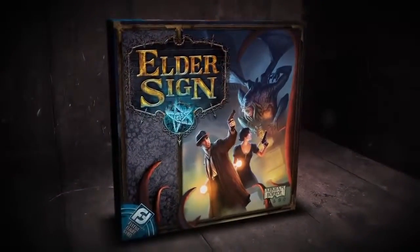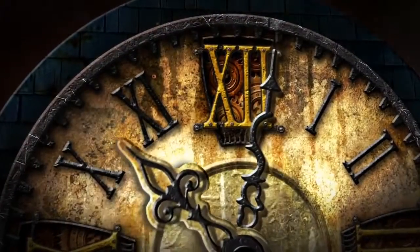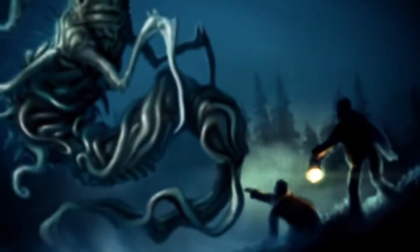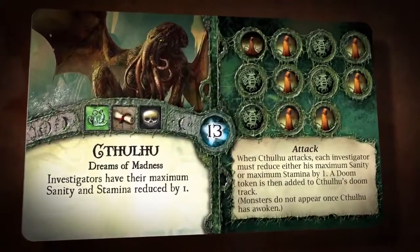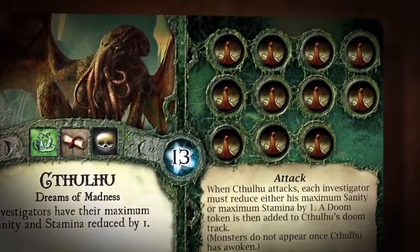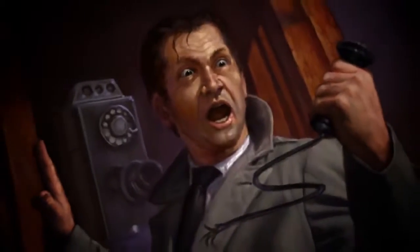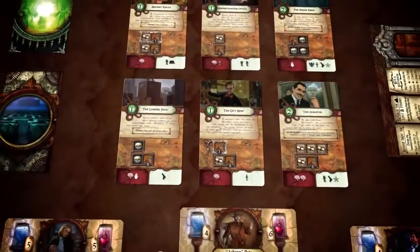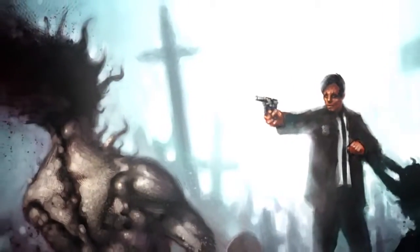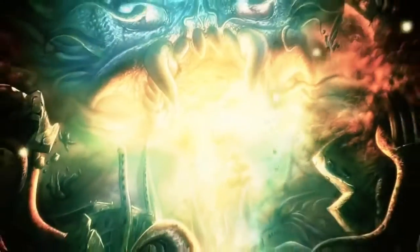There is no time to lose. The clock progresses inexorably forward, swallowing the hours until the great otherworldly horror emerges. Each time midnight strikes, there is a chance the Ancient One's power will spill more fully into this world. Monsters may appear and the doom track may progress. If the investigators fail to seal away the Ancient One before it awakes, they will find themselves forced into combat, directly confronted by the awesome power of an Ancient God. Immerse yourself in eldritch mysteries, fight against unspeakable horrors, and stop the Ancient Ones from reducing humanity to sinlessness.